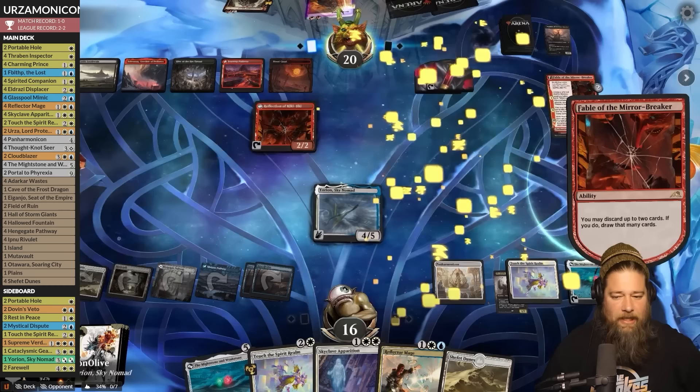I always forget Panarmonicon only works with artifacts and creatures, so it doesn't actually double trigger Touch the Spirit Realm — the new Elish Horn will do that, working with any ETB trigger. Panarmonicon is artifacts and creatures only, so we kind of just give our opponent a free blood token. Still, we wrath their board and generate a bunch of cards. Maybe it's even good because the blood keeps our opponent in the game a bit longer so we generate more Panarmonicon value.